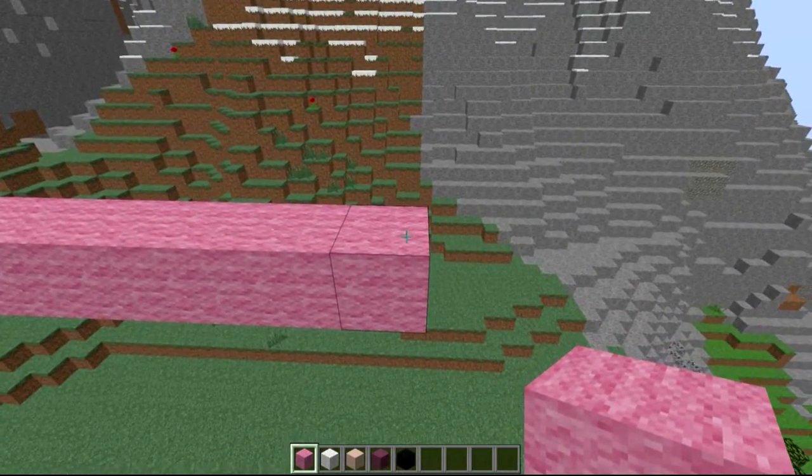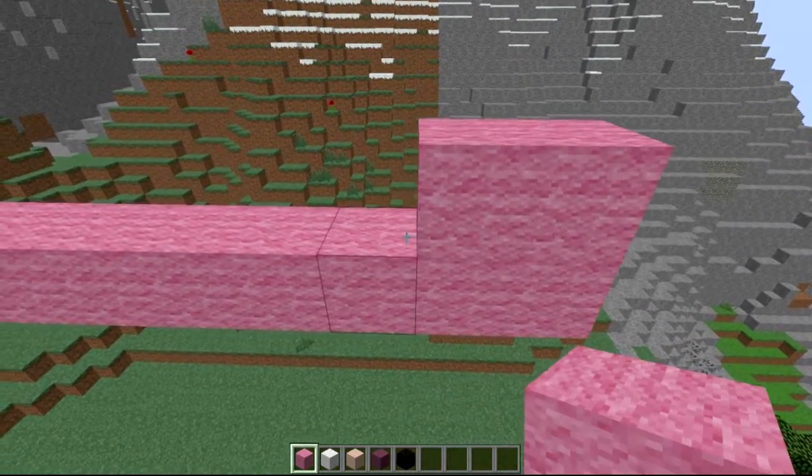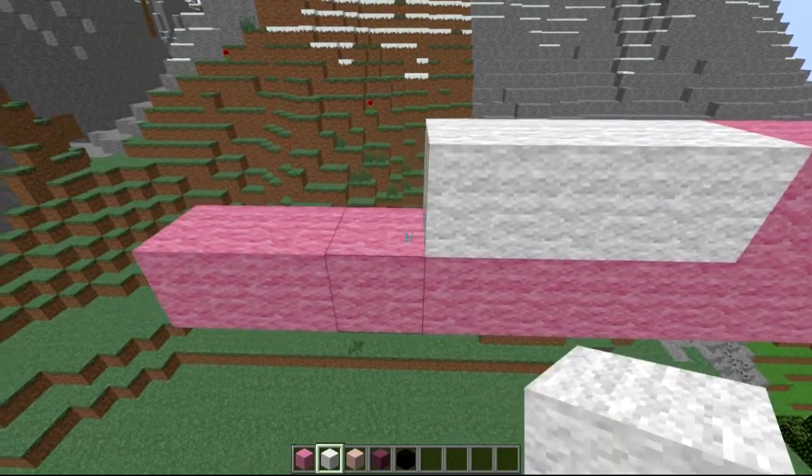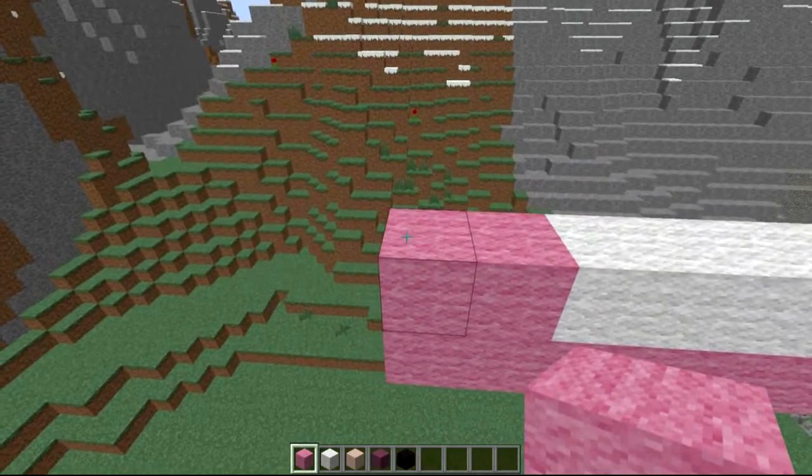Now we're going to come in from right to left — it's going to be 1, 2 pink, then 4 white wool: 1, 2, 3, 4, and then 2 pink again.